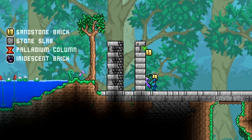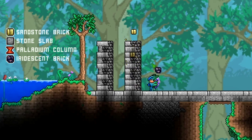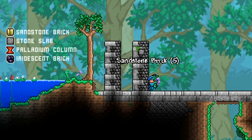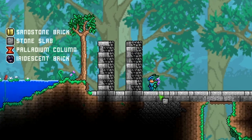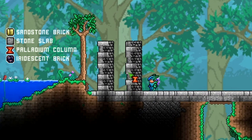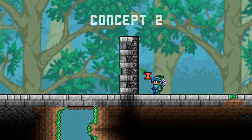The first concept is the one I used for the Moon Lord Church — using sandstone brick, making a two-block wide wall, then using iridescent brick to break it up. You can break it up whichever way you like and mix it up. To break up the repetitive nature of that brick, put in odd little bits of stone slab to make it look more irregular. Then use palladium column to make those stones stand out a bit more, making the wall very jagged and textured with a randomized, interesting look.